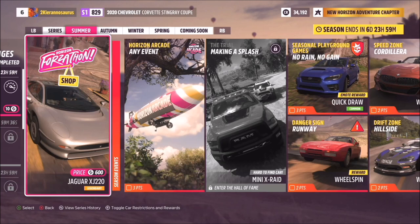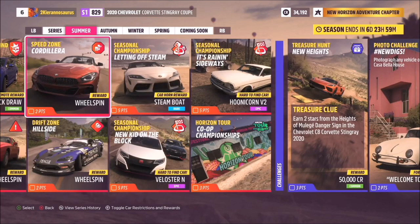Completing the trial 'Making a Splash' gets you the Mini X-Raid — remember you do need to be in the Hall of Fame to get into the trial, which is a little different from Forza Horizon 4. New for FH5: seasonal PR stunts now have car type and PI restrictions. The Runway Danger Sign, for example, requires an S1 Retro Sports Car. They're a little puzzly and we think players are going to have a lot of fun figuring them out each season.